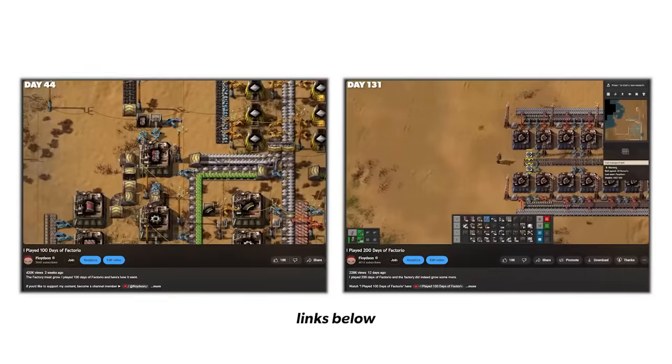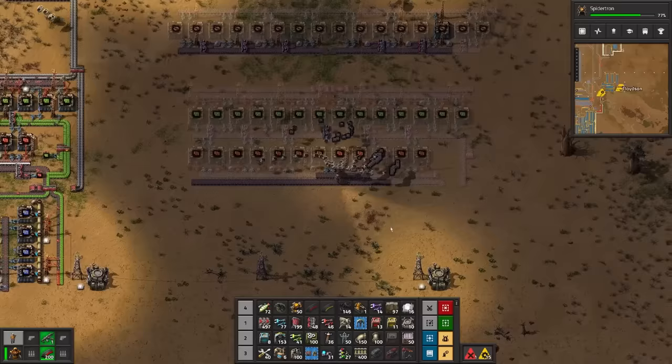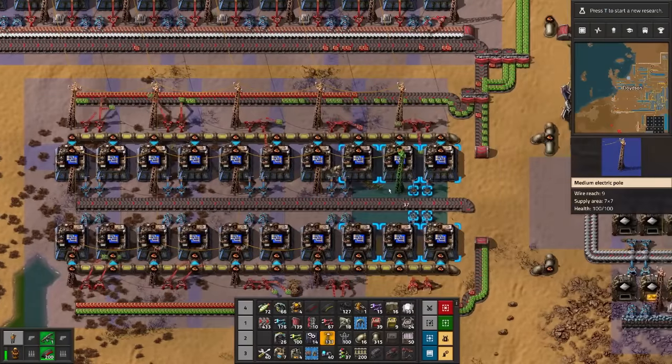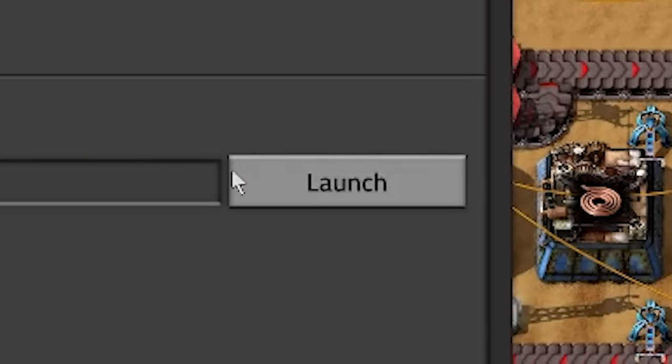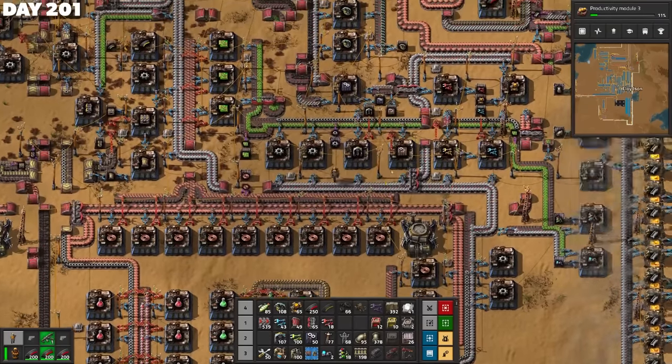The factory must grow to completion. This is the sequel to my 100 and 200 days videos — check those out first if you haven't seen them. As robots fly everywhere and enemy forces get as rowdy as ever, can I figure out how to automate some of the most complex items in the game and can we launch that rocket? Also, big spider robot boy? Here we go friends — 300 days of Factorio, the finale.